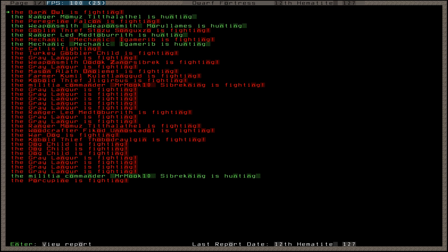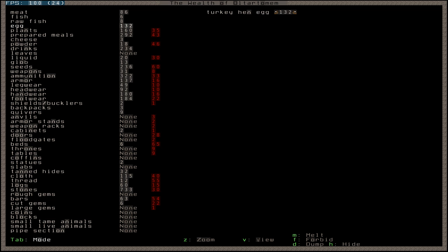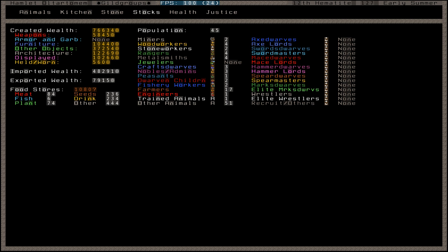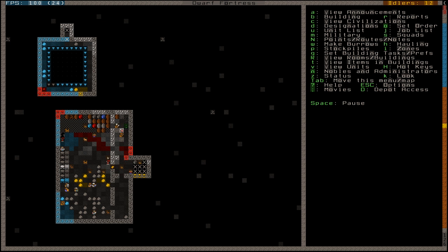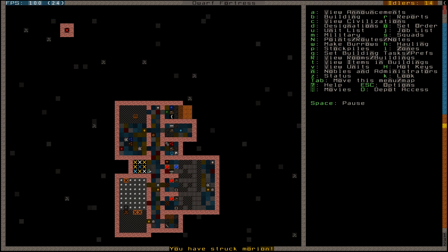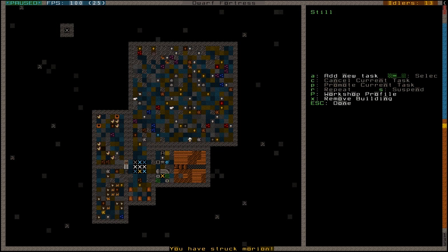Needs plump helmet spawn. Really? Okay. Bet you I've got like a thousand plump helmets. Seventy-four - not a thousand, but nevertheless rather impressive. Have I told them they can cook with plump helmets? I have. Let's not do that. And let's not brew with those, and let's not cook with our beer. Cooking with beer is just weird - it's so undwarven. I've struck more on. Brew drink, repeat.